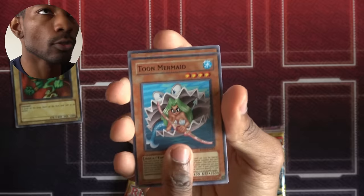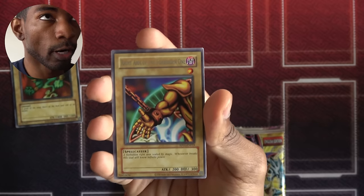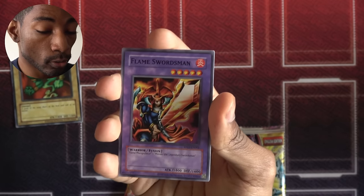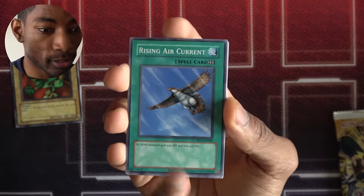Toon Mermaid, Mother Grizzly again, Senju — this would be great if I could ever get a Relinquished myself. Giant Germ, Right Arm of the Forbidden One — I swear we are going to have Exodia before the series is over. Thunder Dragon, Giant Soldier of Stone, Flame Swordsman, and Curse of Dragon. We'll see another one of these episodes where I only get one random super and that's it, all my foils, and Alec gets like three Ultras in his packs — because I swear if it happens again.